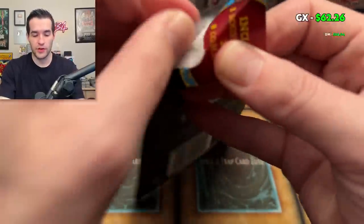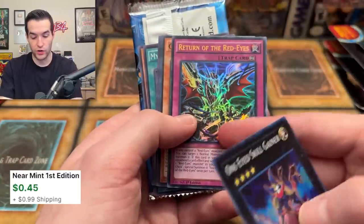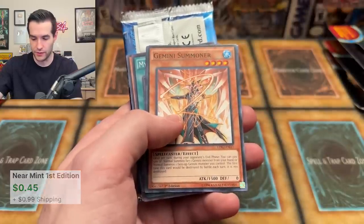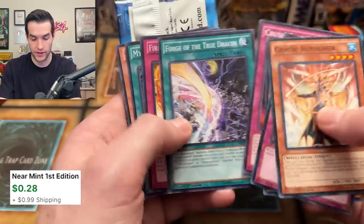Speaking of worth a couple bucks, Dark Crisis — are you going to be worth a couple bucks or no bucks? We'll have to find out. One-Eyed Skilled Gainer — hey look, this is a special edition promo. We pulled this out of Abyss Rising the other day. Return of the Red Eyes — I wonder if that's any good. Gemini Summoner, Mirror Force — good card. Tricky. We got Crush Card — Crush Card is a common, that's pretty cool.